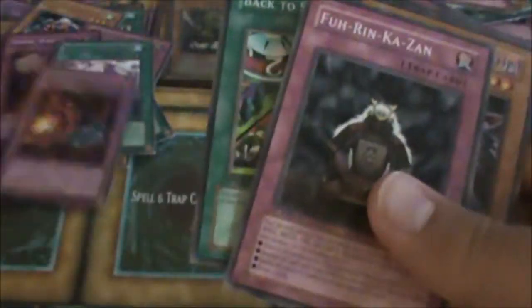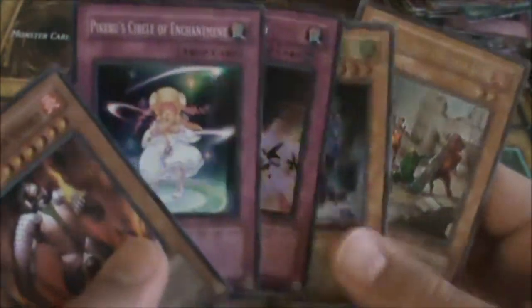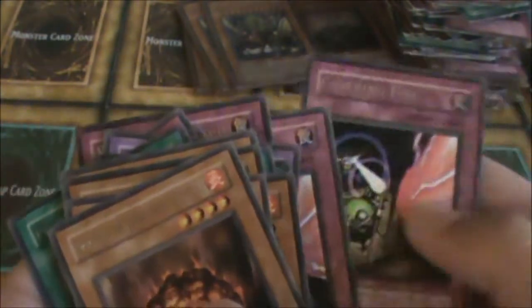Necklace of Command right here. I'll go over what's for trade shortly after. Chain Burst, rare. Last pack of these Rise of Destinies. The promo cards are pretty crappy as well.